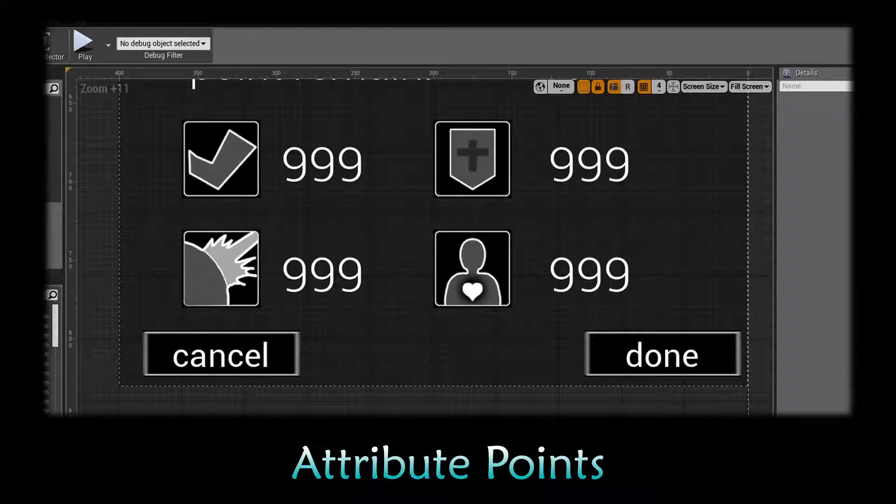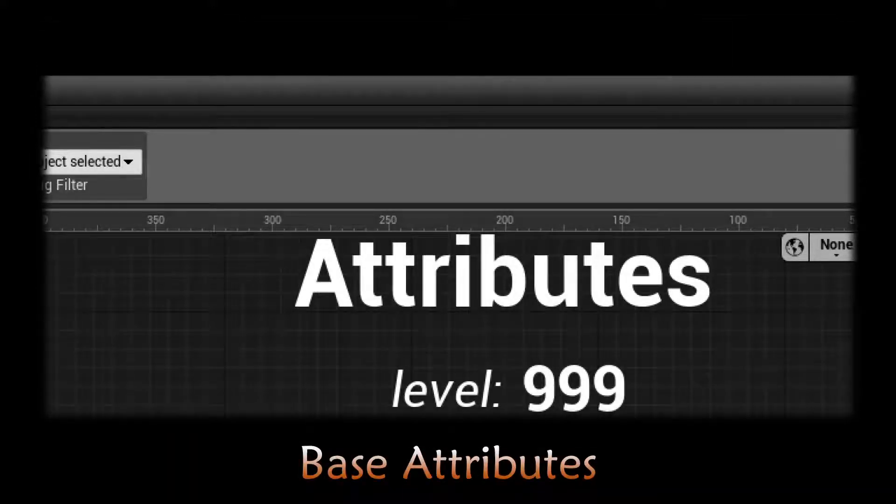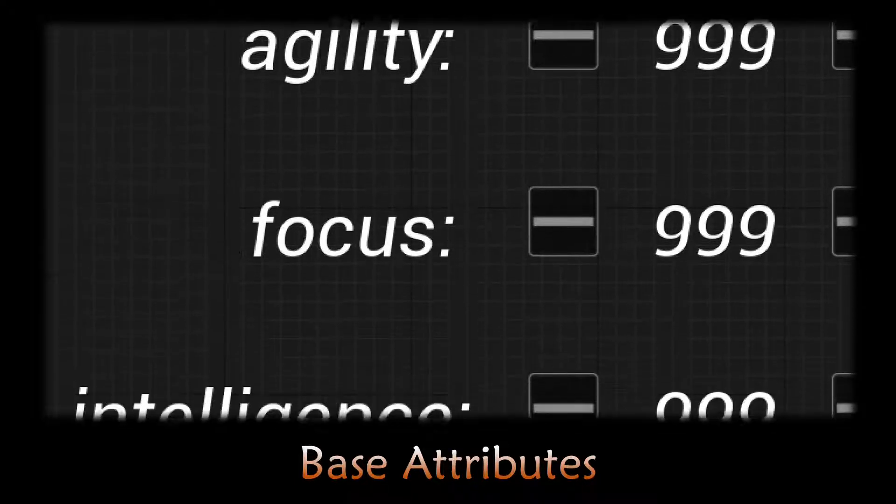In this project, we create battle attributes and base attributes for the character. The battle attributes include move speed, ammo, magic resistance, and state resistance. The base attributes include strength, agility, intelligence, and focus.